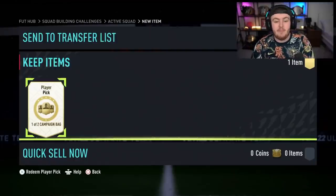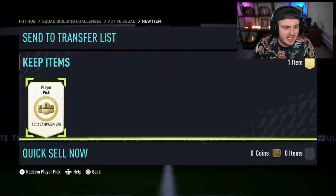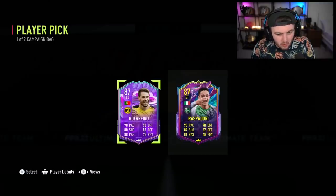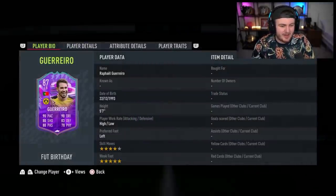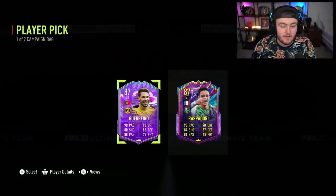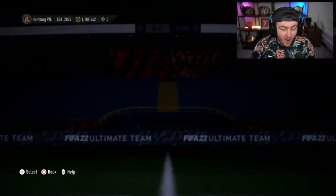Next campaign bag player pick. So we've got players like FUT Birthday Ronaldo, FUT Birthday Jadon Sancho, Saint-Maximin, Ousmane Dembele, Raspadori, or Guerrero. We've also got Pedri — FUT Birthday Pedri. There's a lot of really good cards actually available, so hopefully we can get some of those today.